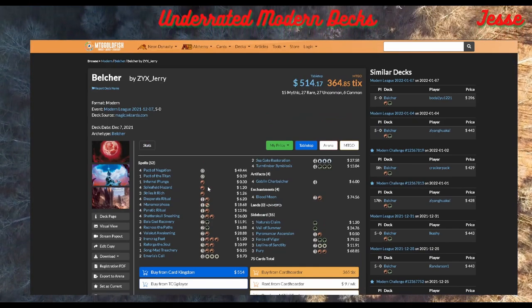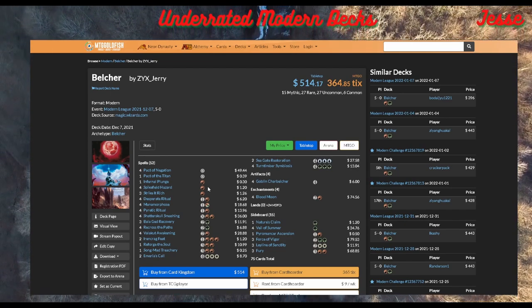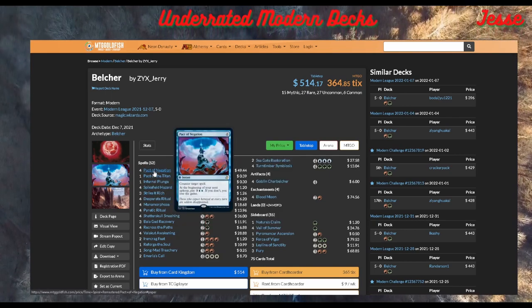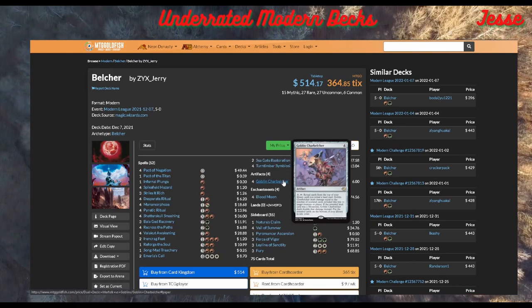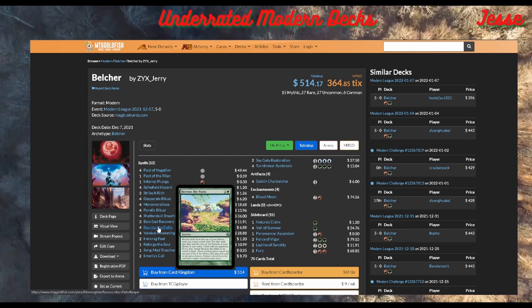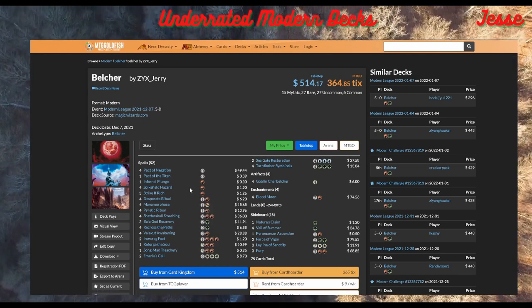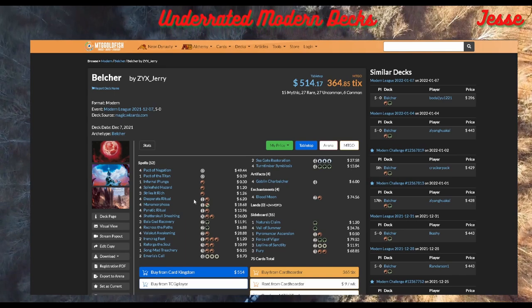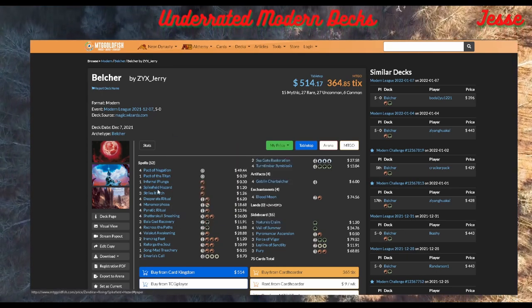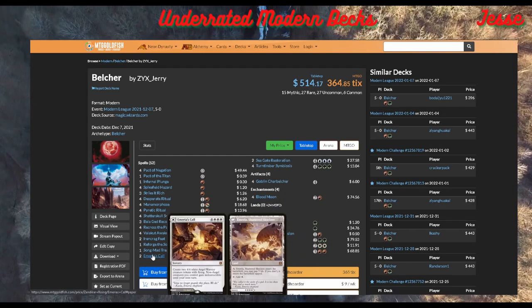Our third deck is Belcher — one of my favorites. It's a really resilient combo deck. You have all these flip lands with one main goal: turbo out a Belcher. If you can't, you set up a Recross the Paths line — effectively Modern Doomsday, where you stack your whole deck and try to win off that. It has a lot of protection for its combo, and you can even play Blood Moon, which usually hurts combo decks. This is the only combo deck where Blood Moon actually benefits you.